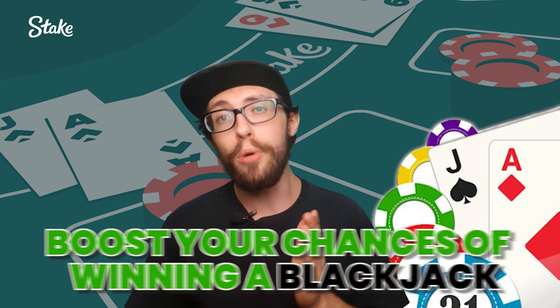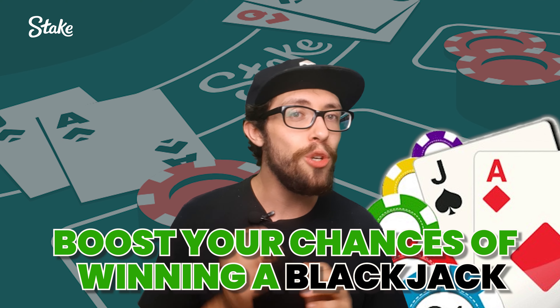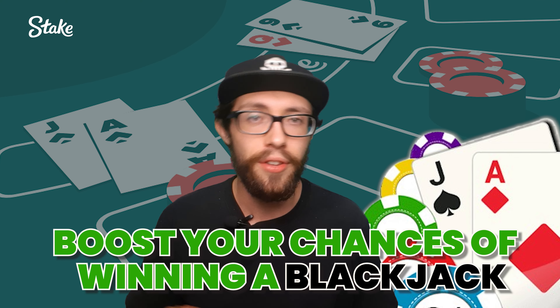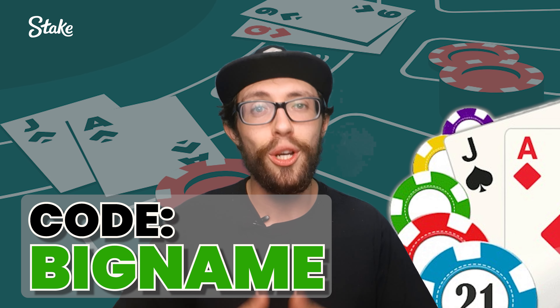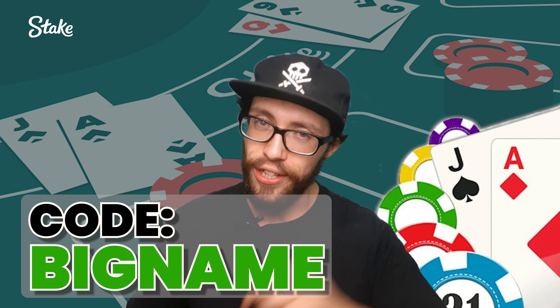Finally, consider surrendering if you have a total of 15 against the dealer's 10, or 16 against a 9 through ace. It's a smart move to cut your losses and focus on winning the next game. And that's a wrap on the strategy. While this strategy can boost your chances of winning at blackjack, you might still lose a few games here and there. Don't forget to use the code BIGNAME to get those awesome bonuses. Have fun and good luck.